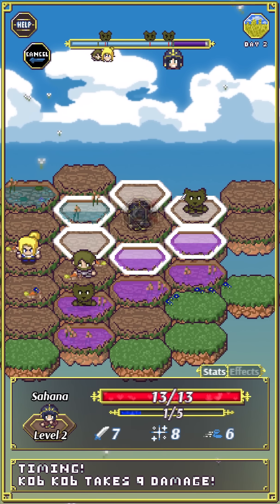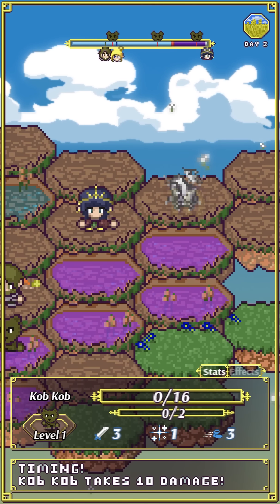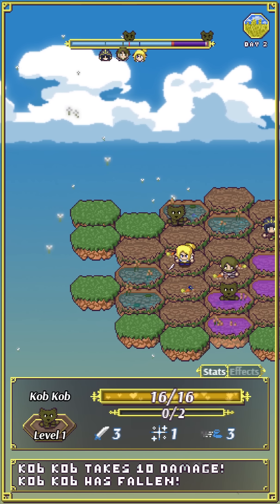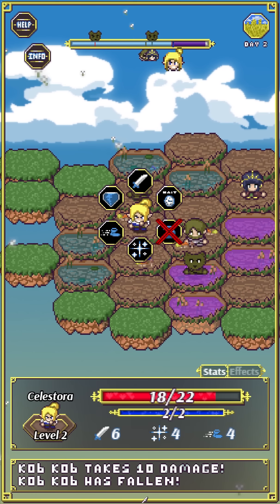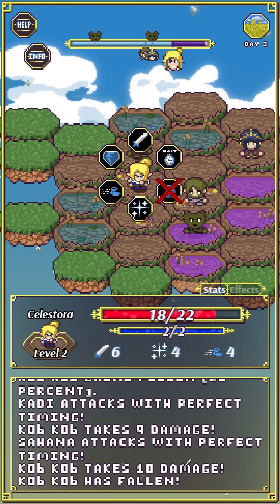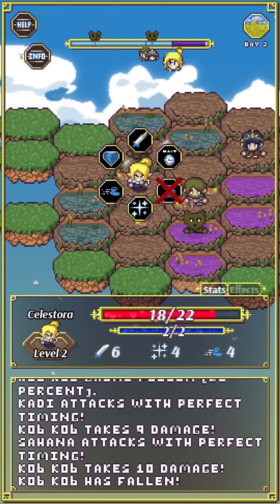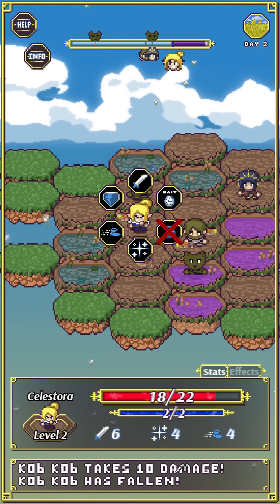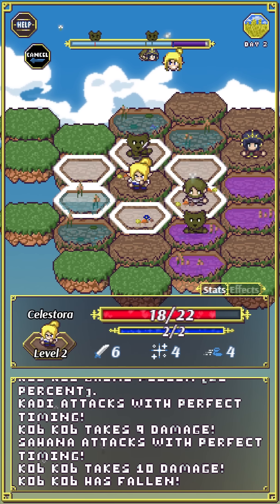Ten damage! By the way, you may have noticed the combat log at the bottom of the screen — you can expand it or close it, so you can see more detailed information if you want to, or just keep it neat and tucked away. That's completely your choice.